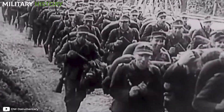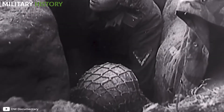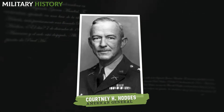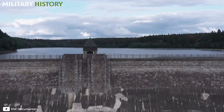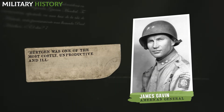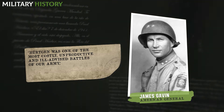It was evident that the Germans did not have an inferiority complex, as the Allied High Command believed. Although they were weakened and had serious logistical problems, their experience with tactics in forested areas made up for their deficits. Still, General Hodges insisted on capturing Schmidt and the forest to reach the Roer River. But experts point out that he should have directed that determination towards the seven dams on the river or Hill 400 — vital points to control the area and prevent the Germans from flooding the roads. "Hürtgen was one of the most costly, unproductive, and ill-advised battles of our army," said General James Gavin, commander of the 82nd Airborne Division, in 1979.